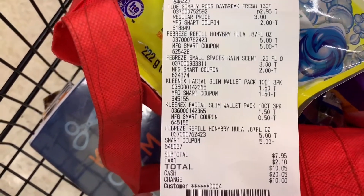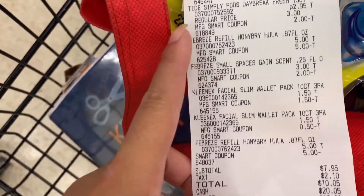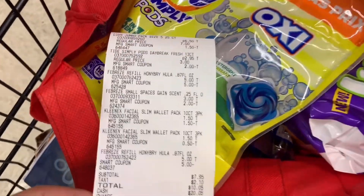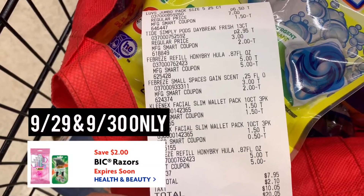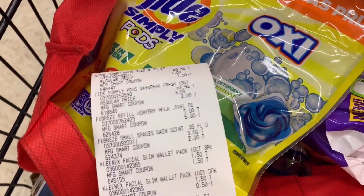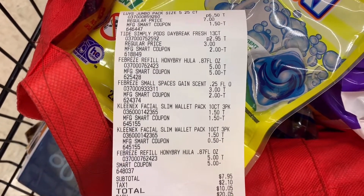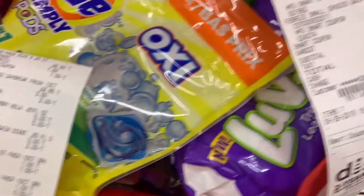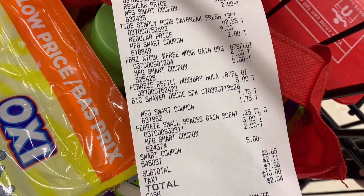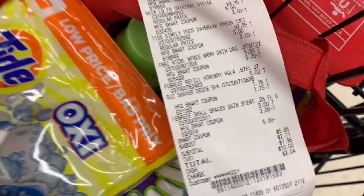My suggestion is if you don't have the digital — most of the digitals are new except the Tide pods one — you can try to substitute for a different item, or you can create a new account and still be able to clip that Tide Simply digital. You can do the second deal all week. But remember, for the $5.85 deal with that BIC digital, you can only do it tomorrow unless you want to replace that BIC item.